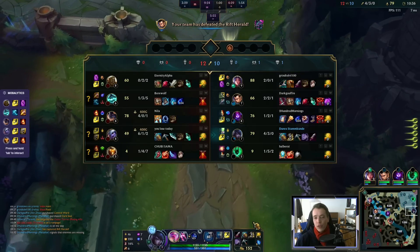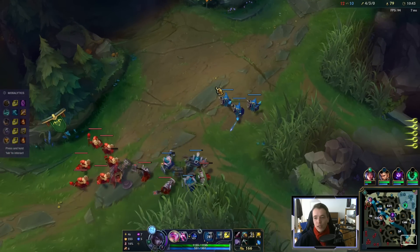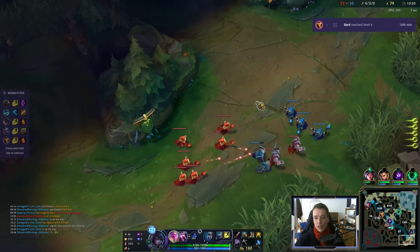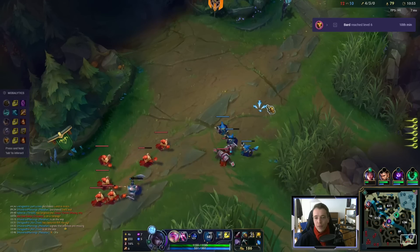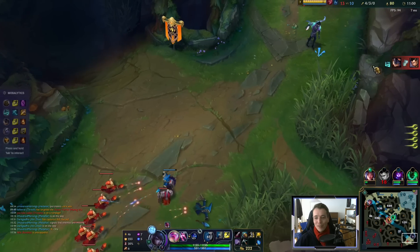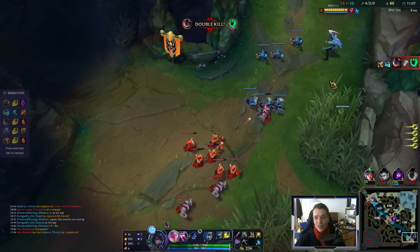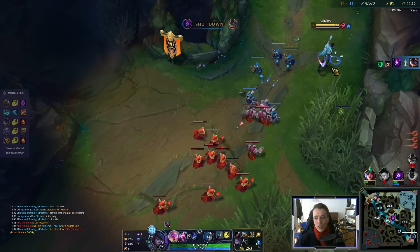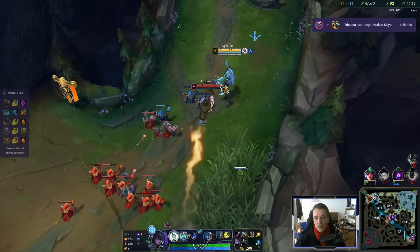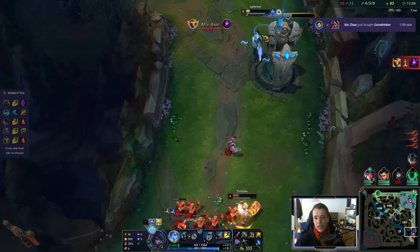She'll likely return with a full Kraken Slayer, so we gotta be careful now. But this wave is beautiful — it's coming right towards us. We just need to let it slow-push and Tristana will lose a lot of farm for it. Yeah, the Kraken Slayer is kind of nasty. I misplayed — I thought I could trade with her, but I completely misplayed.